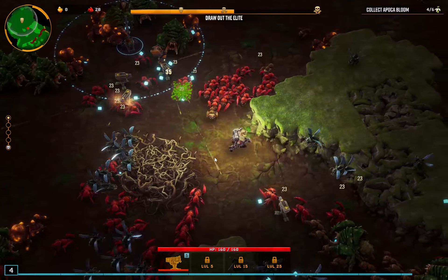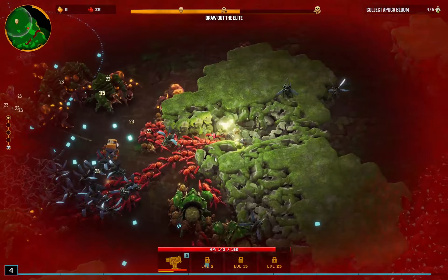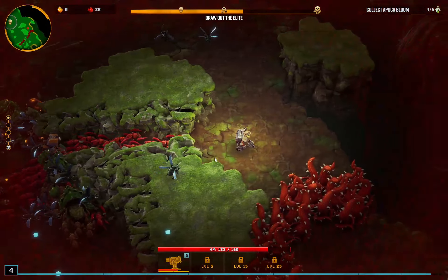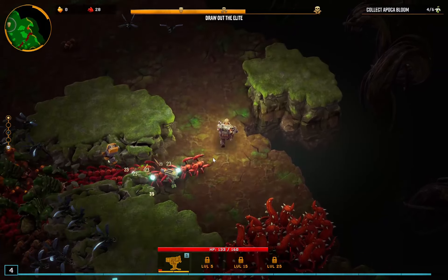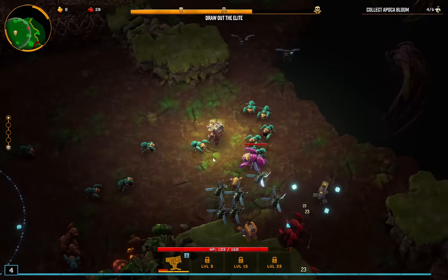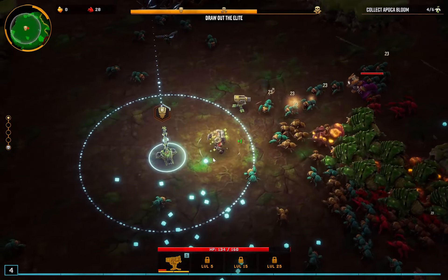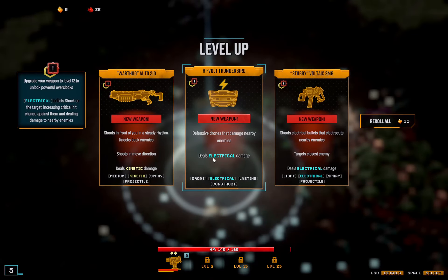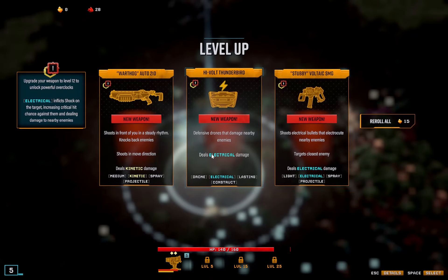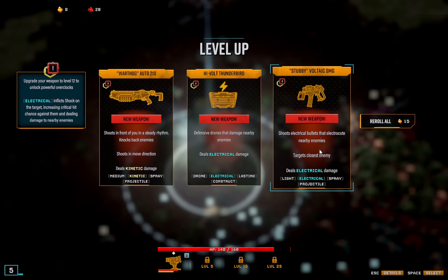If we stop moving — oh, this could get ugly, mistakes were made here. So when we stop moving the turrets deploy a little bit quicker. I was thinking about trying to save this until the boss but we didn't get any. What do we want to level up? Maybe we'll just try the Stubby.